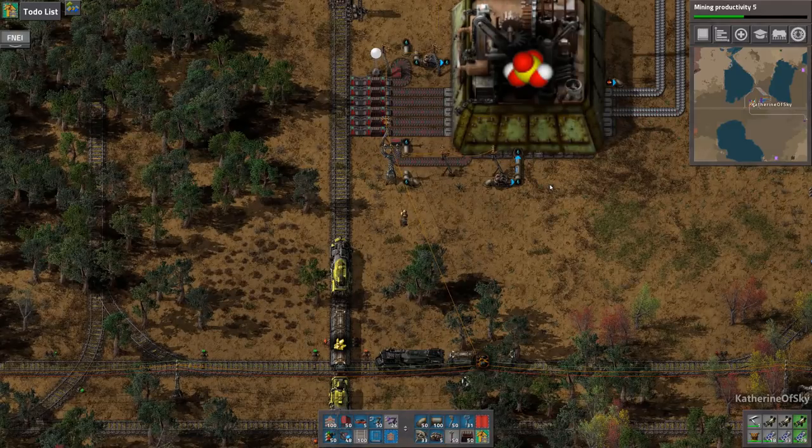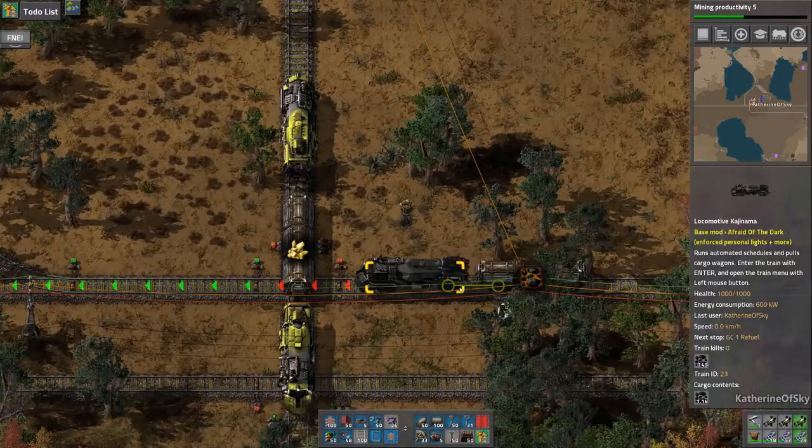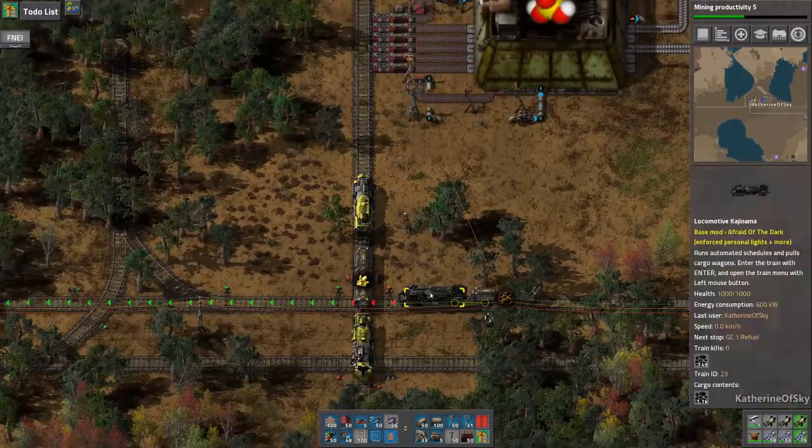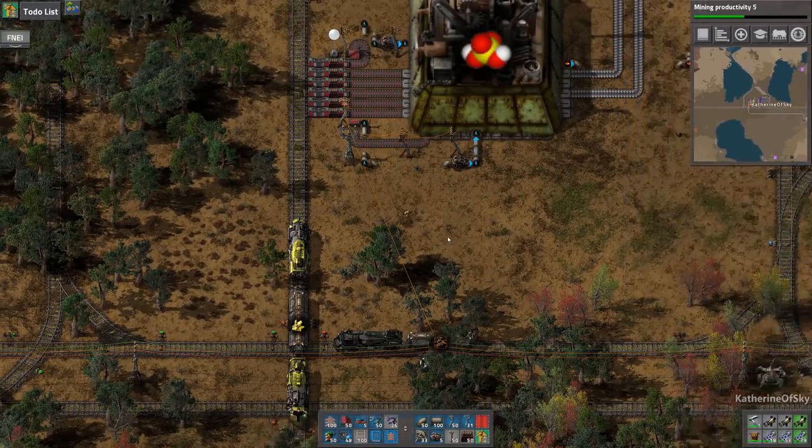Greetings and welcome back to Factorio. I'm Catherine of Skye and our signals have worked. Look at this — this train is blocked, but the signals worked. It's not allowed to cross. It did not crash. Yay.